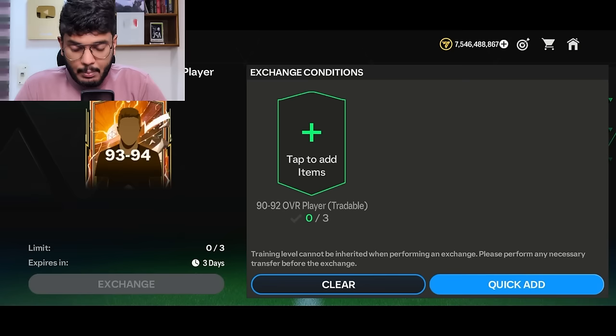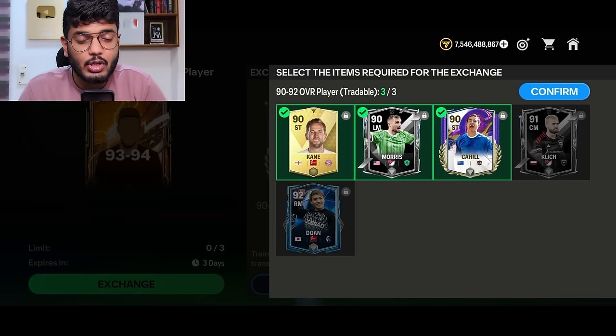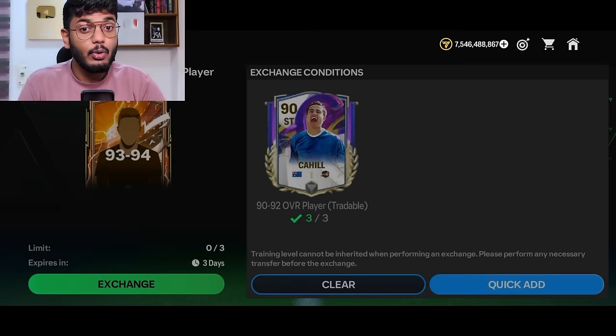I want to talk about this 93 to 94 exchange, which looks like solid value to me. For this you need three 92-rated players, but don't use 91 or 92-rated players — go to the market and use 90-rated players because they're going cheap right now, around 2.2 to 2.5 million coins. Get in early on the bid and you can complete each exchange for 7.5 million coins.